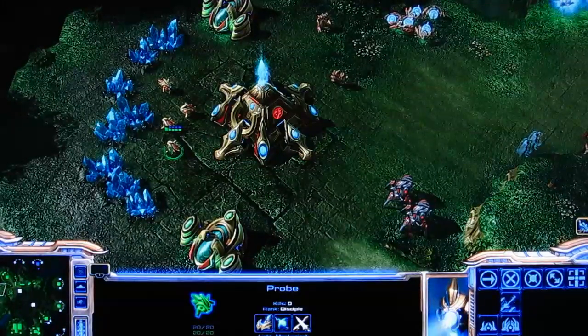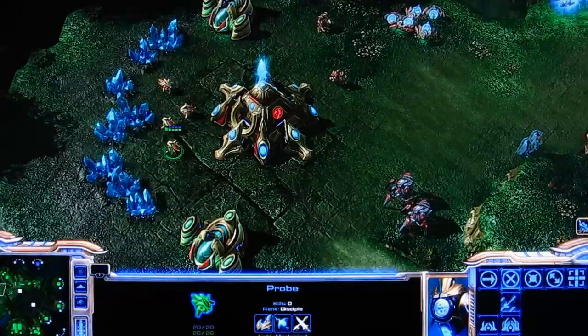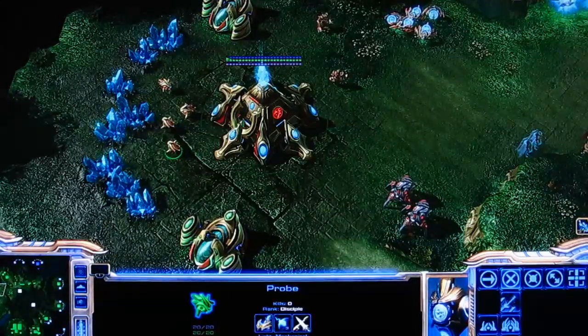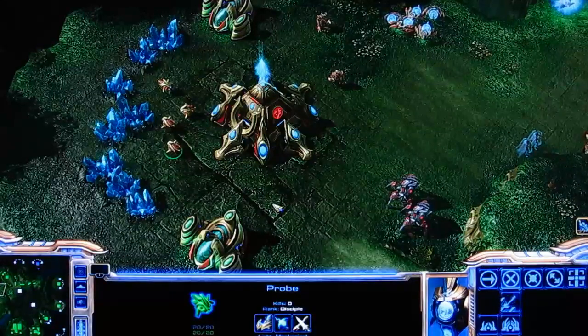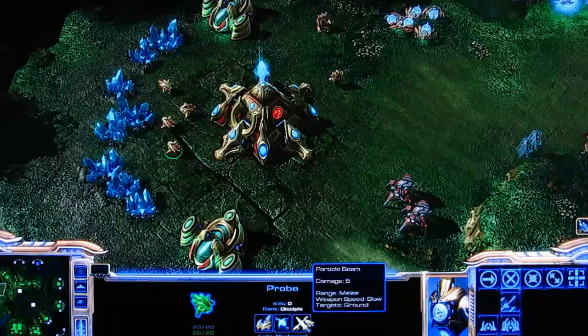The first basic unit of the Protoss is the Probe. It's a basic worker unit — a light mechanical ground unit. It can gather resources and build structures. It has a normal damage attack that can only attack ground units.